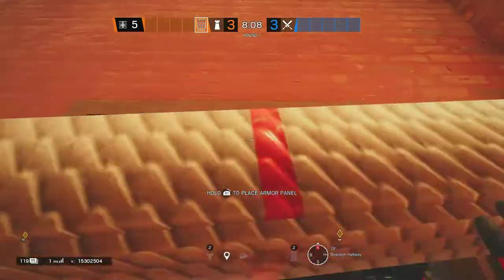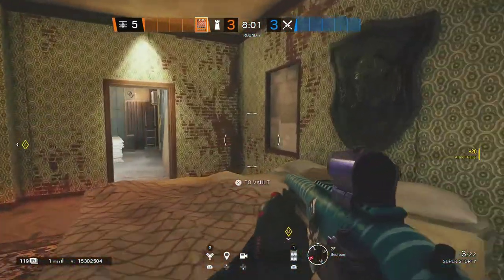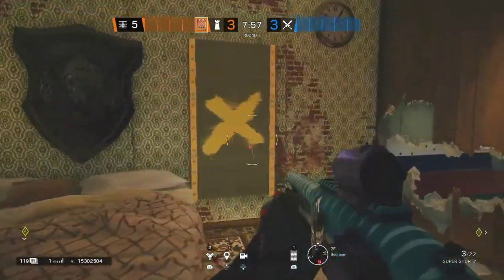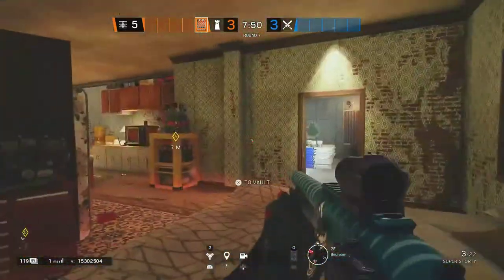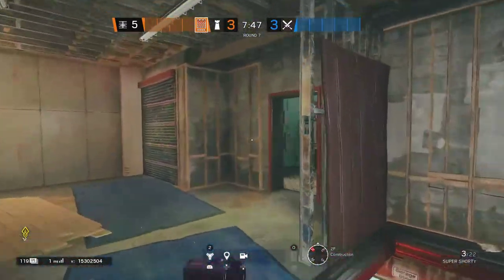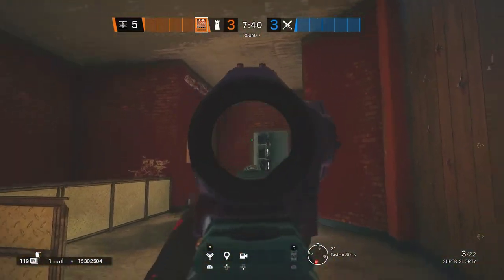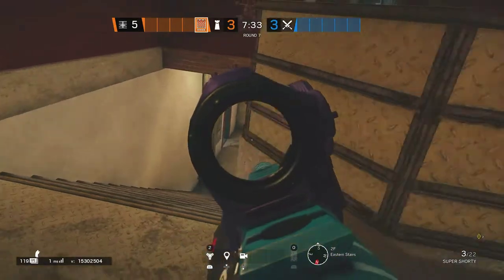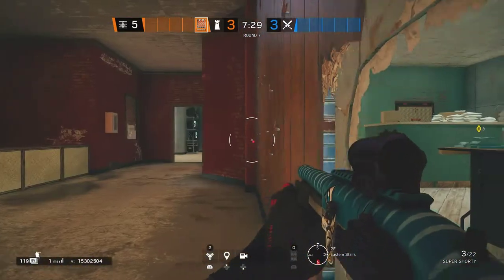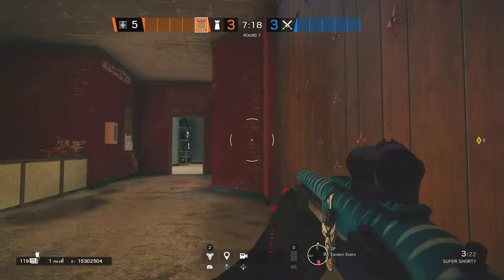We can put a castle barricade right here and put the third one on this window if we want, so we can move more freely into the bedroom site until they take it down. Or if you can think of any other place — maybe even a red door — that would probably work as well. That way the guy on stairs would only have to worry about the staircase until they open it. Once they open it, if your team knows there are a lot of people there, you can just reinforce the wall and not even have to worry about the castle barricade being opened.